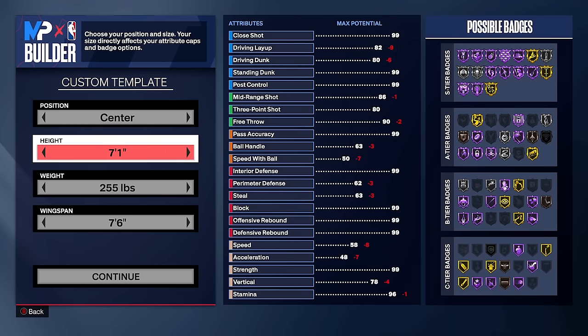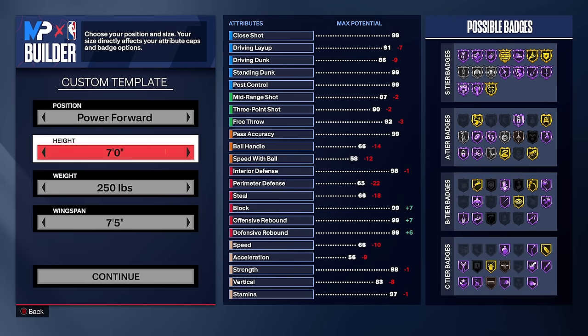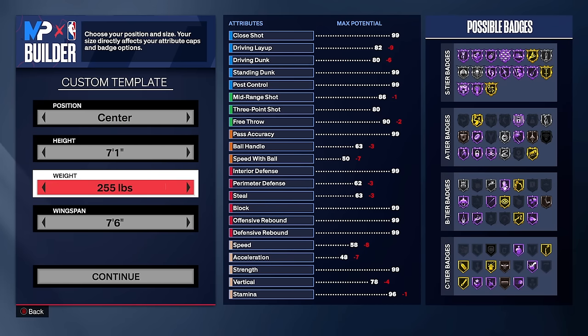You have to go center for this build — power forward doesn't reach a tall enough height. We're going 7'1. This build is very good for 5v5, rec, pro-am, and threes, and it's very versatile. Tip number one for taller center builds: you don't need as much strength. You upgrade strength for bigger screens, better box outs, and flip box outs — but taller center builds already have a physical advantage in those areas regardless of their strength rating.